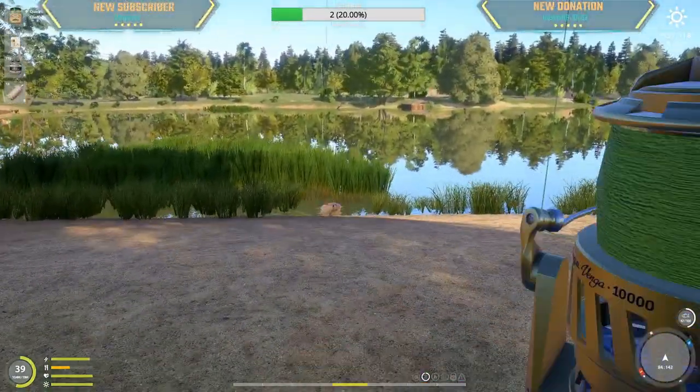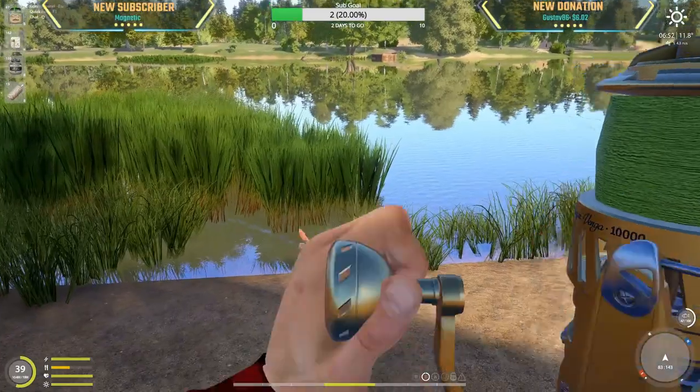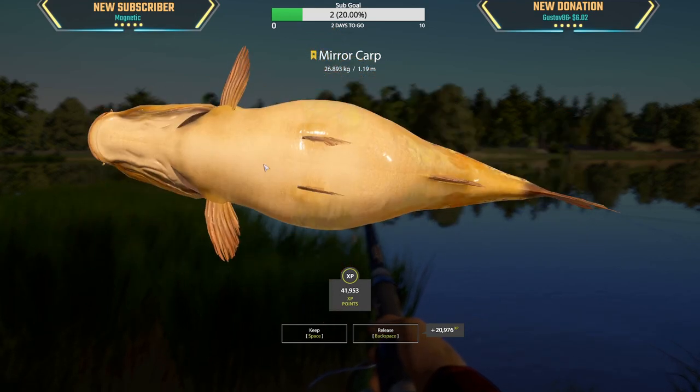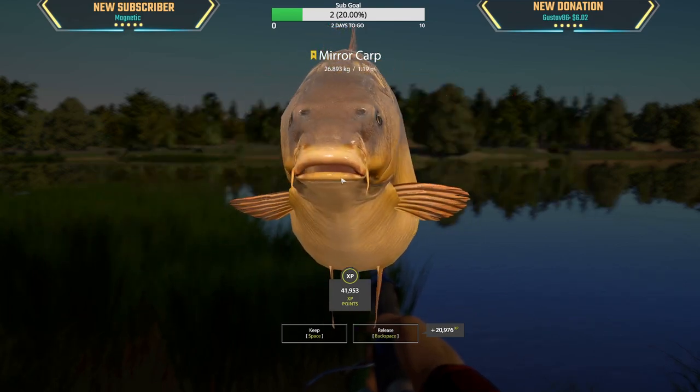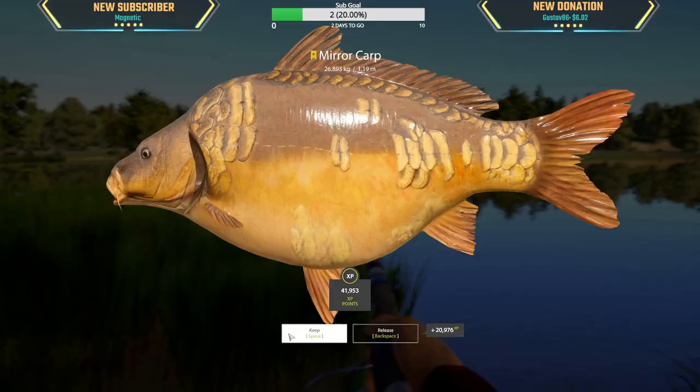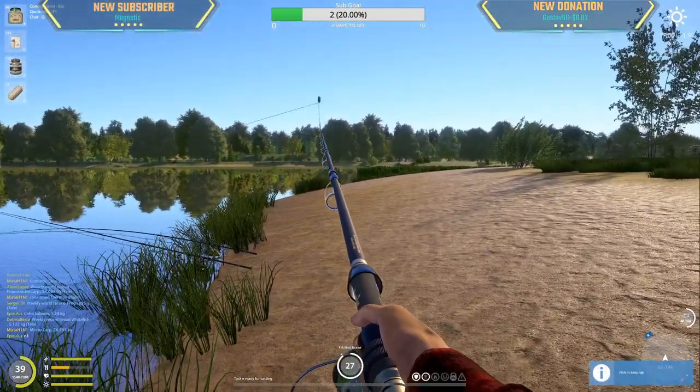What if that is a trophy? Look at that — that's a fat boy right there. Oh, it's a leather. Never mind, that's a mirror — we were looking at its belly and it's pregnant or something, that's what looked like a leather. Wow, finally we got it, thank you so much — 26.89kg mirror! Finally, I'm super happy, yay!